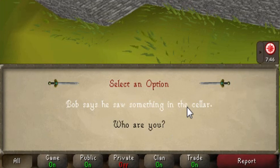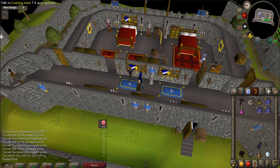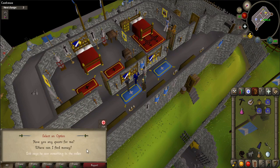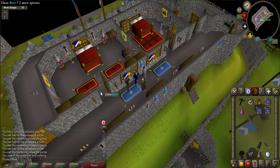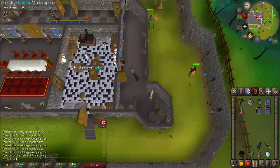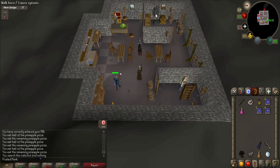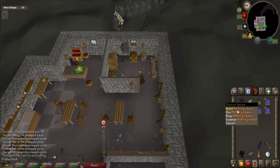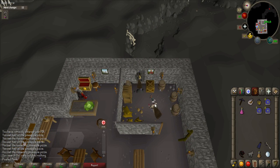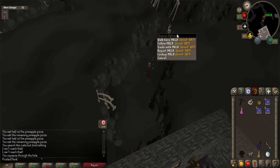When prompted, say 'Someone says they saw something in the cellar.' After the conversation, talk to Duke Horacio nearby and say the same thing to him. They will want you to investigate. Go down to the first floor and then into the basement using the trapdoor in the kitchen. Go to the most eastern side of the room. Use your pickaxe on the rubble on the eastern wall. Now you'll need to light your light source, then squeeze through the hole you opened to get to the other side.